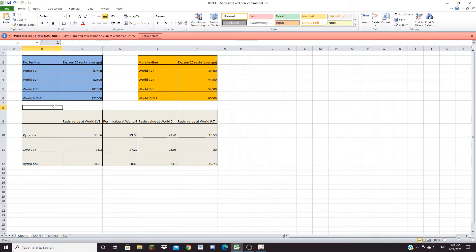So at World Level 3, with these Leyline values, the Pyro box will be worth 35.5 resin for you. The Cryo box will be worth 33.3 resin, and the Hydro box will be worth 34.81 resin.